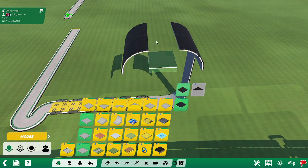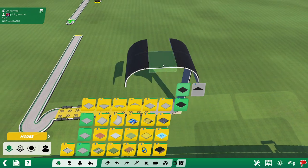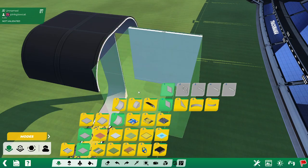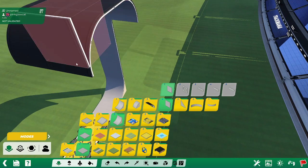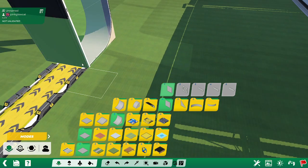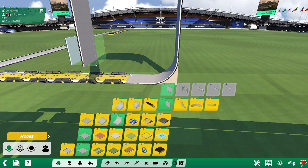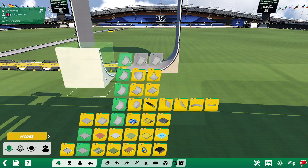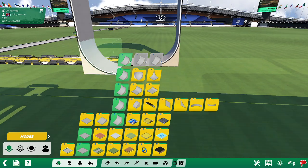Now, where's that block again? Awesome. Now we need these blocks again. You're going to place your walls here. We're going to go down to the ground.